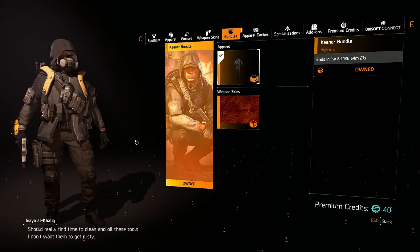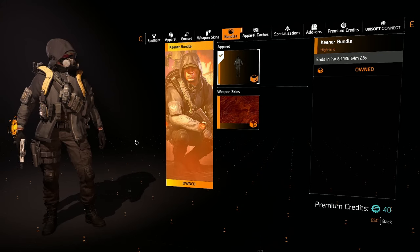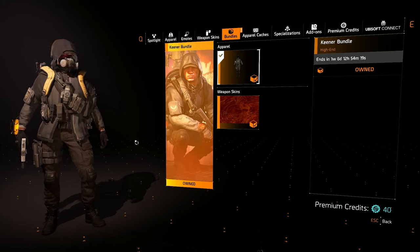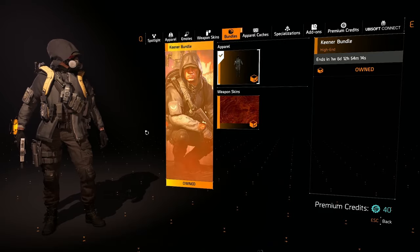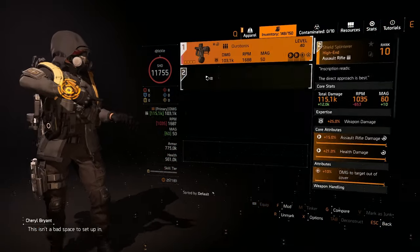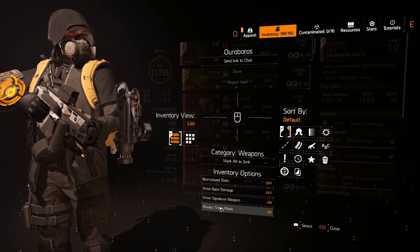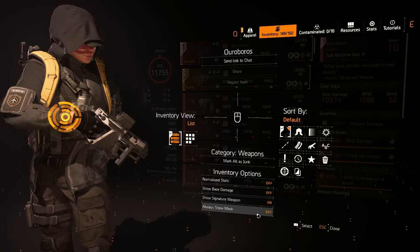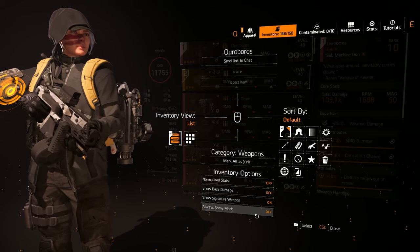There have been issues with the Dragoff mask not showing, and some of the other rogue agents got masks, so people thought they should get a mask with this bundle. The mask I'm wearing is just my Striker's mask. If you go into one of your guns and tick Options at the bottom, you can see the option 'Always Show Mask' — it's on by default. If I turn it off, my agent takes off the mask, and that's what the majority of people are seeing.